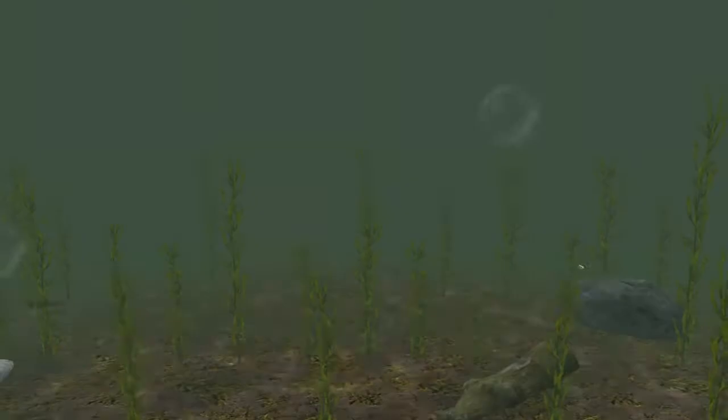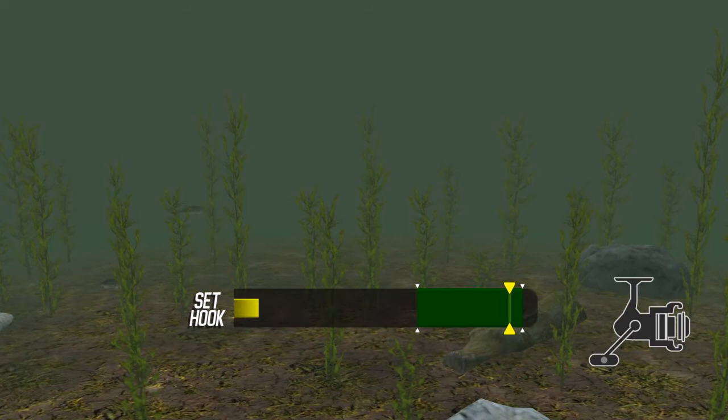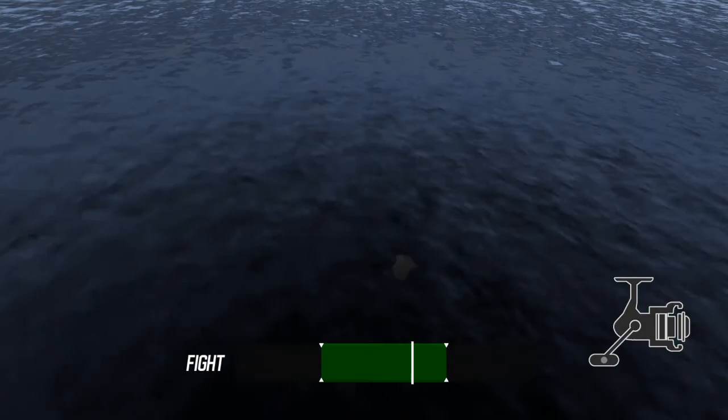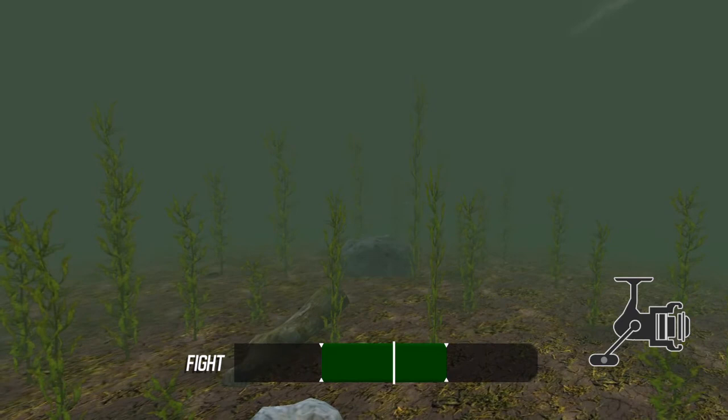Just touch the bottom of the screen and push up with your finger and it'll cast it. There it goes. I've got a bite. Get him. Got him. Now we've got to reel him in. Keep it in the green. If he gets out of the green, we'll lose him. This seems to be rather fun. Caught it. Experience points and coins.